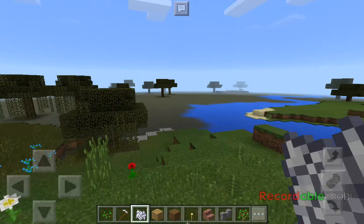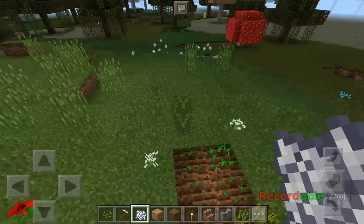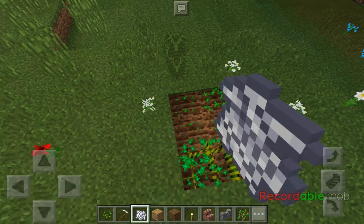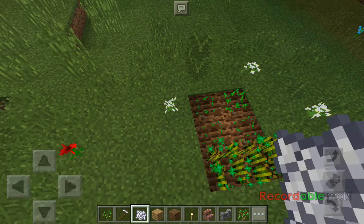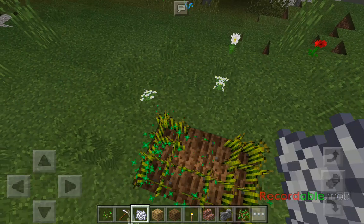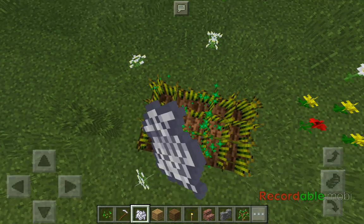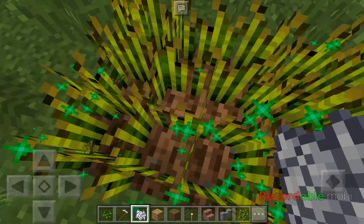Just so you know, I wouldn't do it near a swamp because those are where witches live. Also, make sure you do more than one tap on the crops — if you do only one tap they won't grow all the way. You have to do a couple more taps, like this.